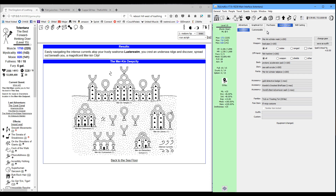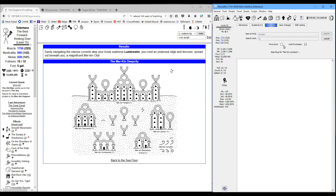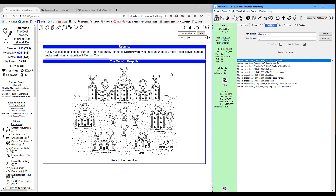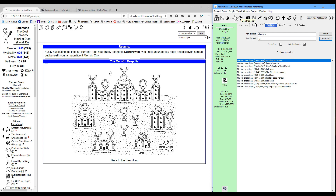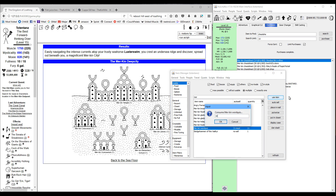Before we hit the library, we're going to switch our outfit over to the Merkin Scholar vestments. Then we're going to get some word quizzes — we'll need 10 of those, and those are about 4,500 meat apiece right now — and then 10 cheat sheets. Add those to your usable items, then use all 10 word quizzes.